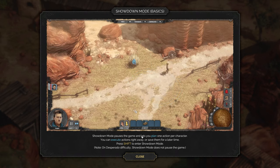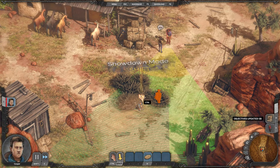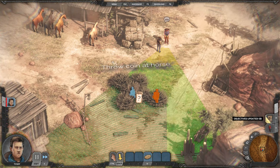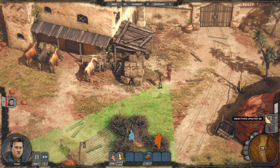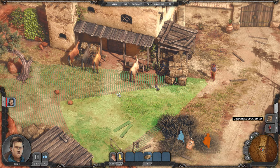Showdown mode pauses the game and lets you plan one action per character. You can execute actions right away or save them for a later time. Press Shift to enter showdown mode. And as I said, in Desperado mode we're not able to do that. Let's go ahead and chuck a coin at the horse. Now we can leave showdown mode by pressing Shift and execute the action by pressing Enter — and that made the horse flinch and kick from behind.